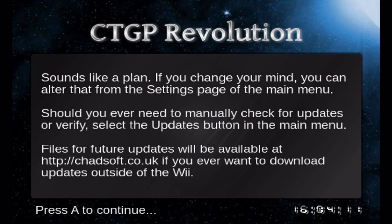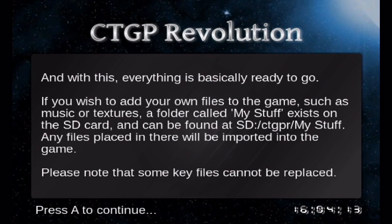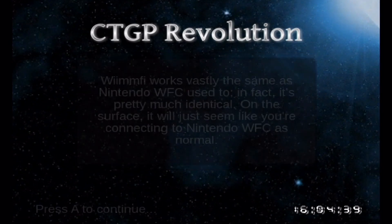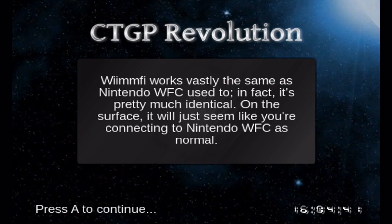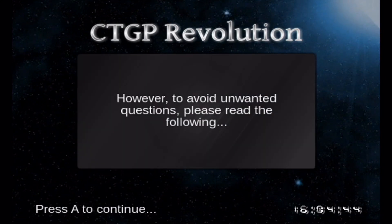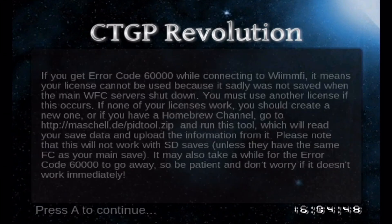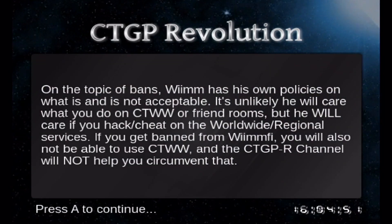It mentions that if you want to add your own files, there's a 'My Stuff' folder on your SD card now where you can do that. It also tells you the servers used are WIMFI because Nintendo WFC servers are discontinued. There are error codes and solutions listed as well — you can read through these if you want, but you don't have to.